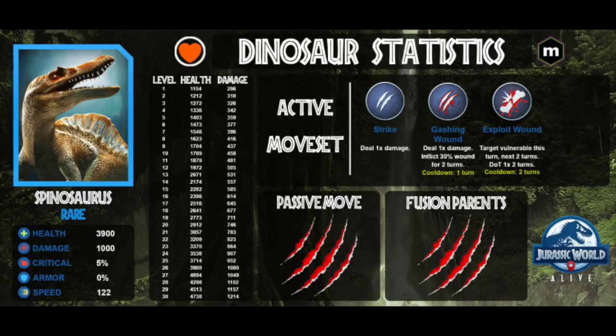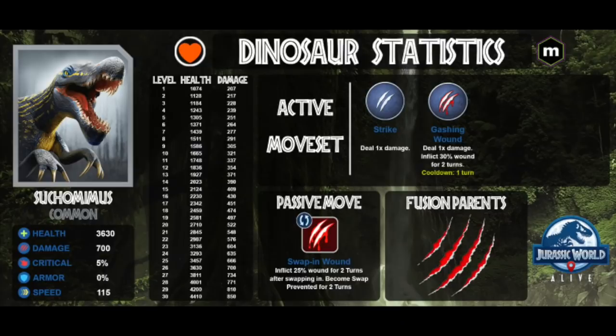So your Spinosaurus is dead. Next, throw out Apatosaurus or the other filler dino - anyone but Sukumimus. Do not throw in Sukumimus yet. Throw in that dino and don't attack - immediately swap into Sukumimus. Sukumimus has a Swap-In Wound which does 25% of Raja Kylosaurus's HP for two turns, and bleed stacks. So you still have one more turn of Gashing Wound from Spinosaurus. After you throw Sukumimus in, that's 25% more bleed damage - stacking up to 55% of its health this turn.